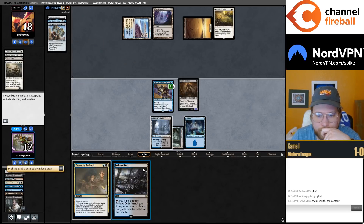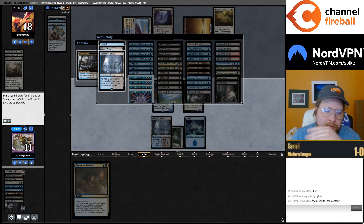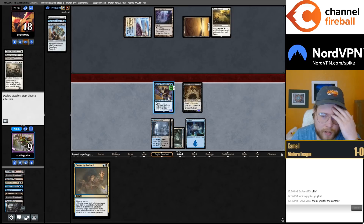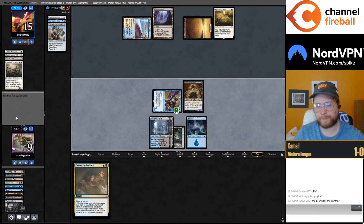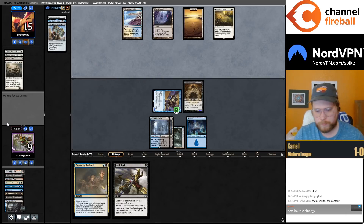We'll just play the Shadow — connive the Thoughtseize into the yard, which I think is better than shuffling it away — so we get the Counterspell, then fetch. We get to draw a card off the Bauble, got the Drown up. Push is a great draw, a great addition to the hand.